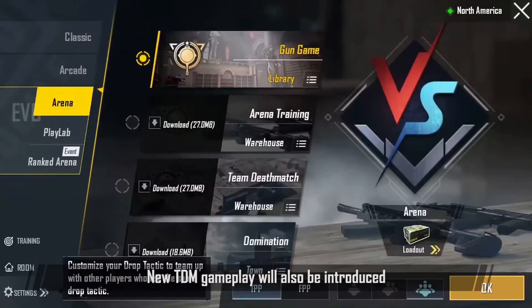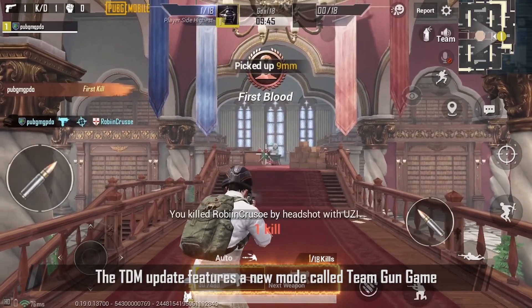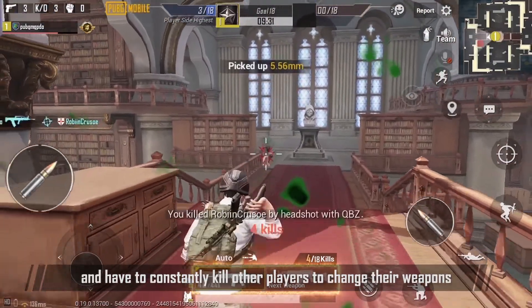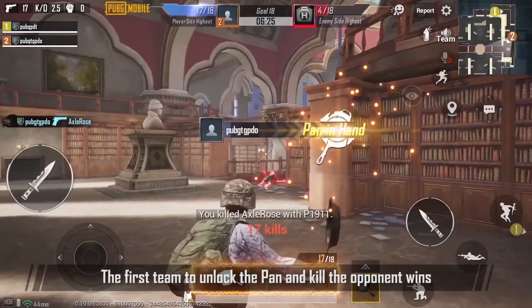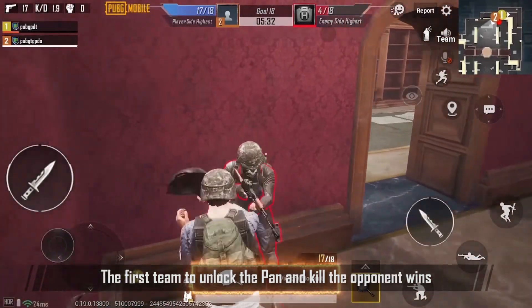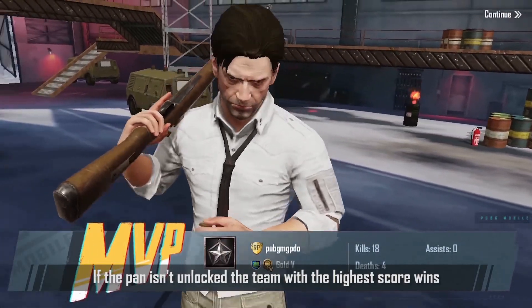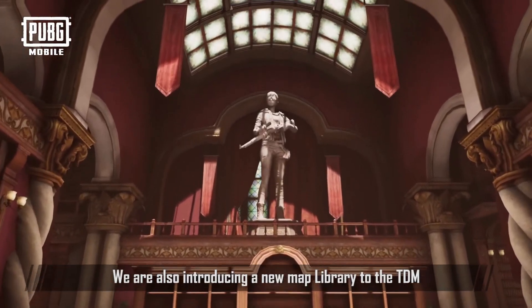New TDM gameplay will also be introduced. The TDM update features a new mode called Team Gun Game. Players start the match with the same weapon and have to constantly kill other players to change their weapons. The first team to unlock the pan and kill the opponent wins. If the pan isn't unlocked, the team with the highest score wins. We are also introducing a new map library to the TDM.